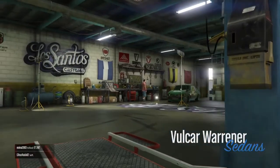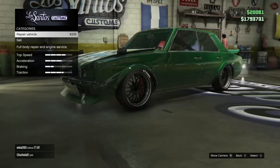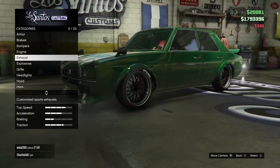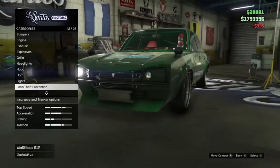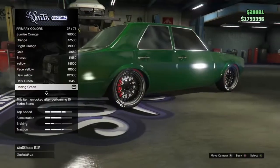So we're going to be showing you how you can get this paint job on your car. It looks really nice, I actually quite like this colour. You want to go down to respray and go down to primary colour, and you want Racing Green as your metallic primary colour.